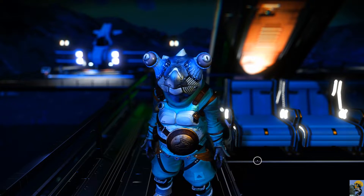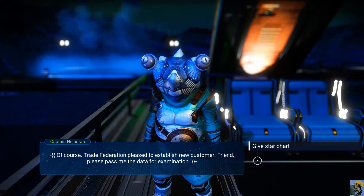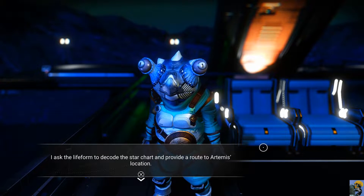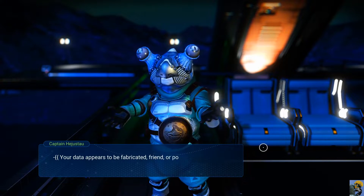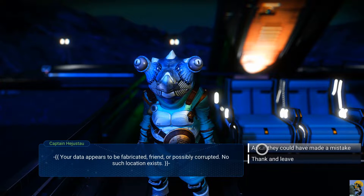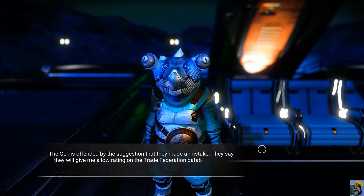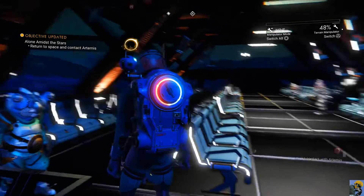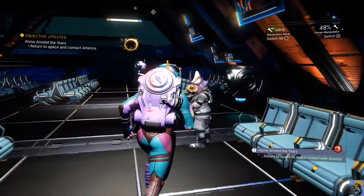Bargain. Of course — Trade Federation, please to establish new customer. Friend, please pass me the data for examination. Here's my star chart. I ask the life form to decode the star chart and provide a route to Artemis' location. 'Your data appears to be fabricated, friend, or possibly corrupted — no such location exists.' Ask if they could have made a mistake. The Gek is offended — they say they will give me a low rating on the Trade Federation database for my impertinence. I apologize and leave. Well, thanks for that, you meanie.